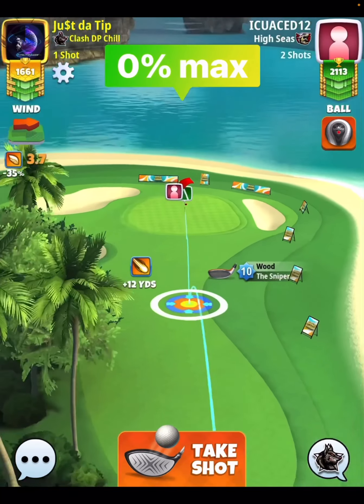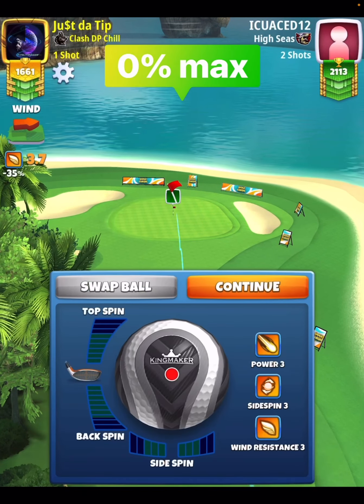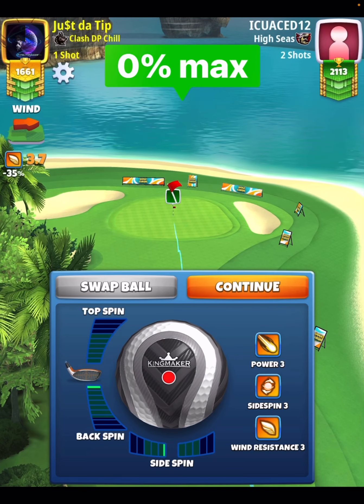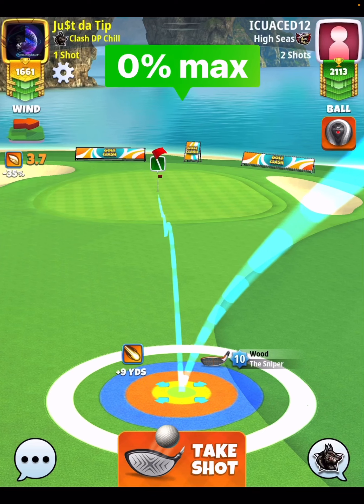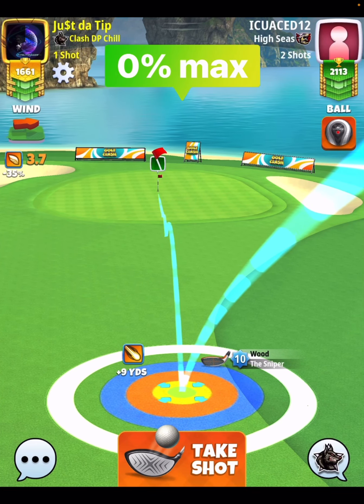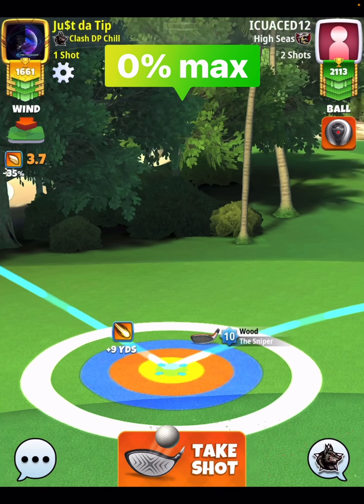Now when it comes to shot number two, we're going to use just a little bit of side spin. For me here, I didn't have to use any top spin because I'm close enough to the hole to let this faster green do the work. So a little bit of side spin to the left, and you're also going to notice that I'm going to push my rings instead of pull.